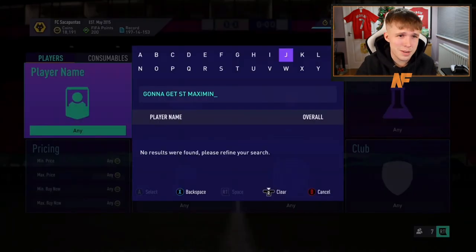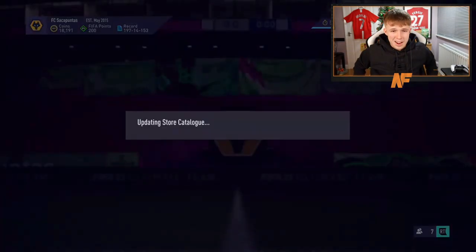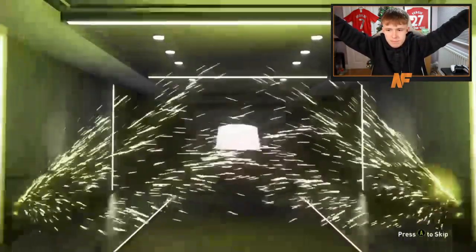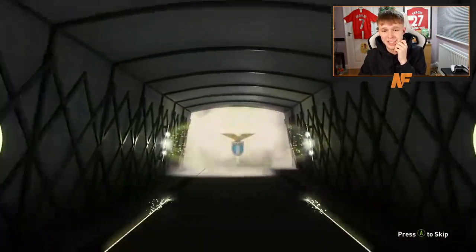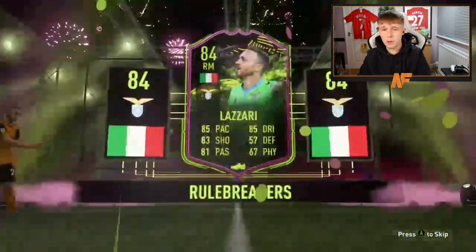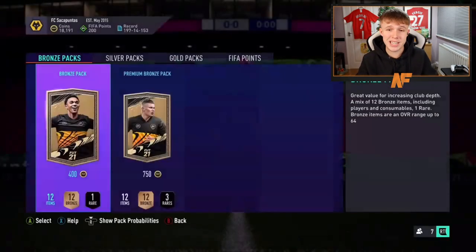Please, EA Sports — shout out to the man Sam, he wants Saint-Maximin. Let's see him, EA. Come on then. Can we get a walkout to end it? Walkout! Rule breaker — the first one we've got. Oh my God, I completely forgot they even existed. Who's that? You know what, they don't need to exist if they're going to show me players like that. Lazari. I think we missed like half the cards we could have got in these — out of 20, we didn't even get one of every card.